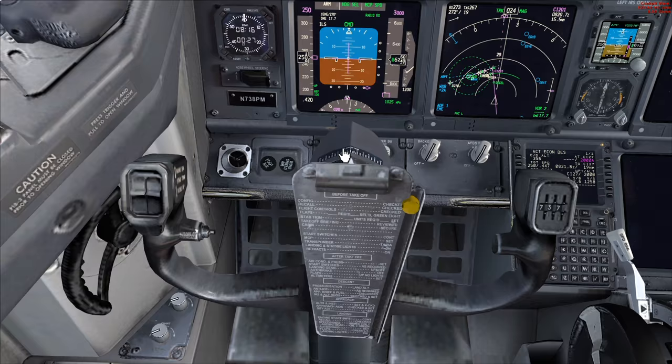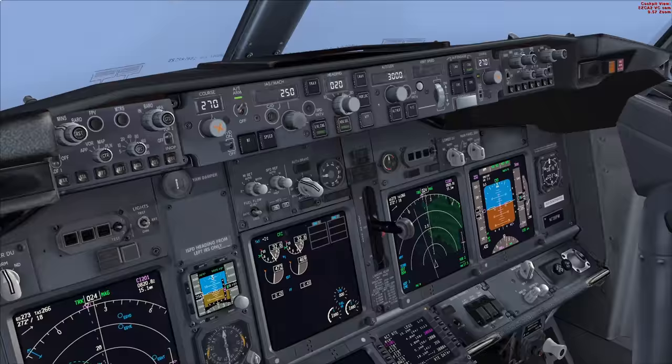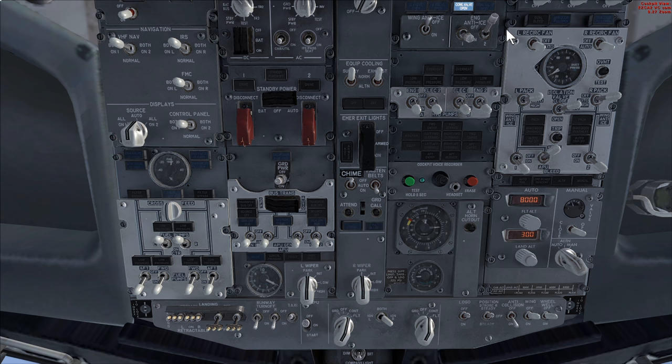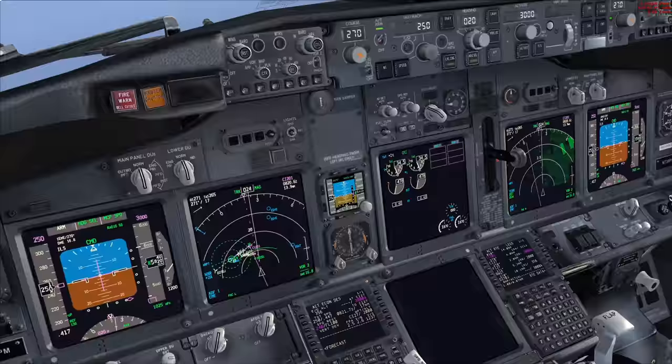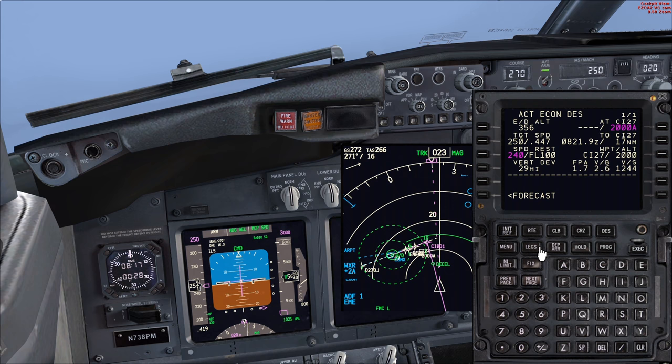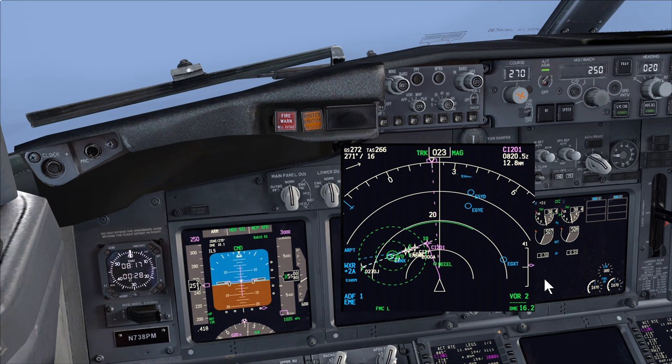The approach checklist is complete. Now we're in cloud, so we need to make sure the temperature is above 10 degrees - it's 2 degrees, so we are in icing conditions. We need to turn on the engine anti-ice and move the start switches to continuous. Icing conditions exist whenever the TAT is below 10 degrees and you're in physical moisture. You can see the icing indications - engine anti-ice is now on. We're still descending in level change and VNAV profile is very accurate.